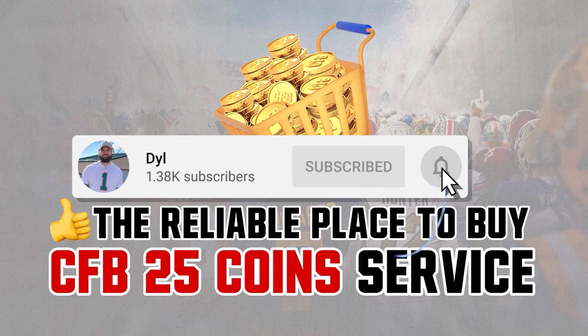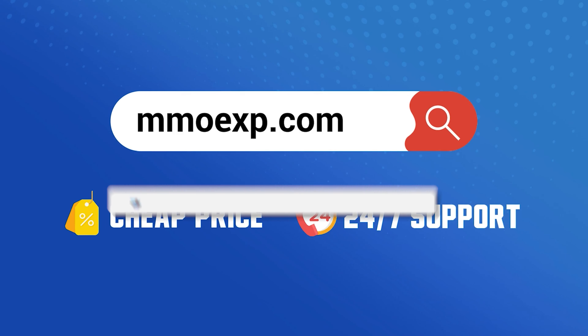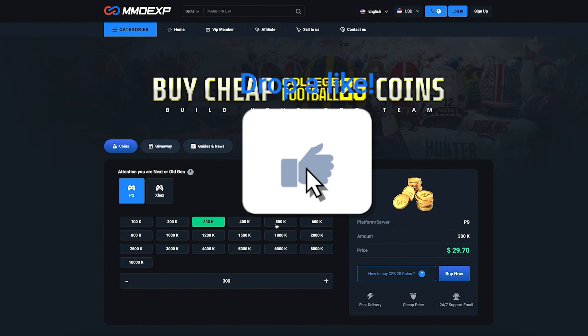I want to talk about our sponsor real quick — mmoexp.com. If you want an alternative to buying packs, consider buying coins at mmoexp and make sure to use code 'dilla' at checkout for five percent off your order. Also let me know in the comments if I missed any abilities — there are a ton in the game.